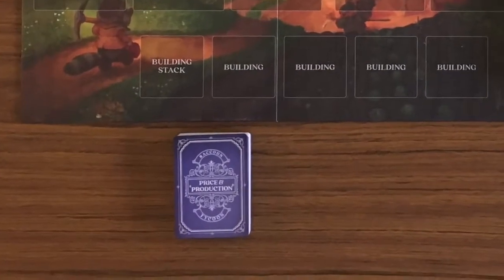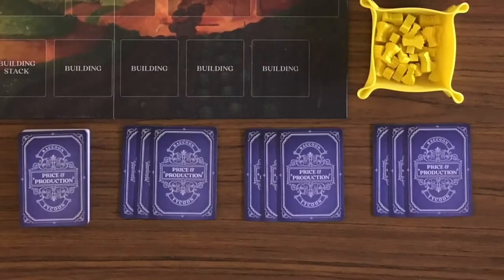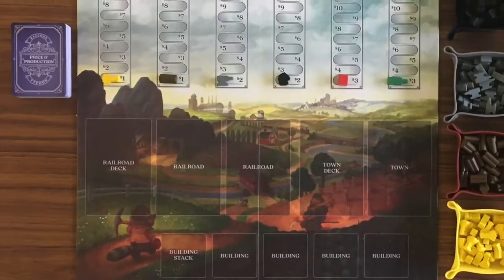Shuffle the price and production deck and deal each player three cards. The remaining will form a draw deck.